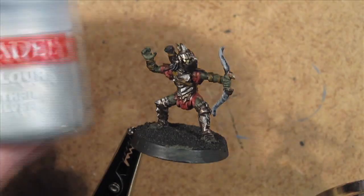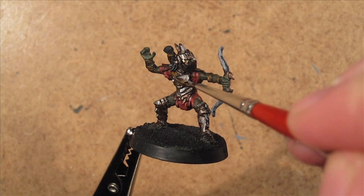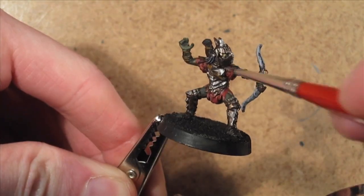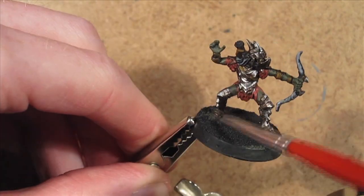And finally on to painting stage 4, which begins with a fine highlight of Mithril Silver on the armour. The flesh gets highlighted with Camo Green. The cloth gets a fine highlight of Commando Khaki. The leather gets a fine highlight of Snakebite Leather, and the eyes get dotted with Chaos Black.